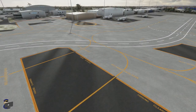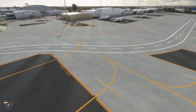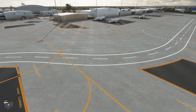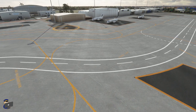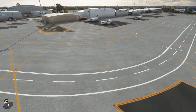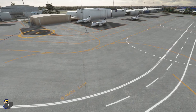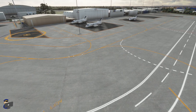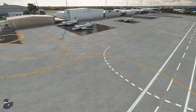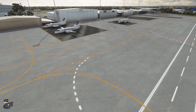The ground textures on the GA apron are slightly odd — you'll notice that we have diagonal light lines running across the ground here, and these look particularly strange as they cross over the darker areas, making them look almost like mirrors. The accuracy is not the best here either — if you compare the ground with what the Google satellite imagery shows, you'll notice quite a few discrepancies. That said, if you are taxiing through here in an aircraft you're probably not going to notice much wrong with it — so again, not amazing but not the end of the world.